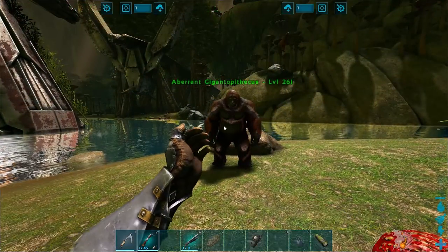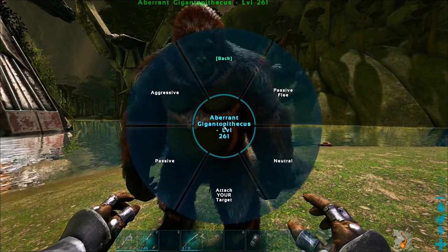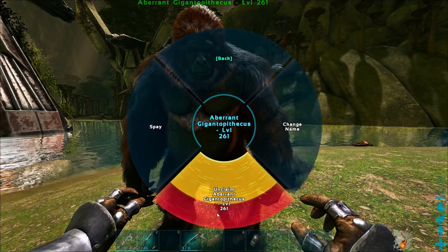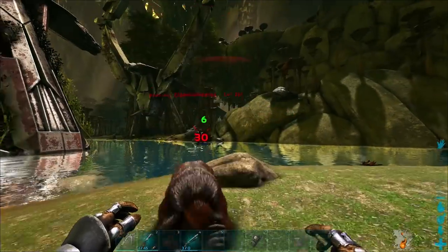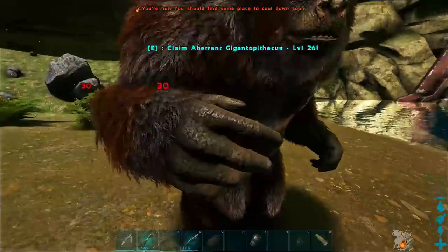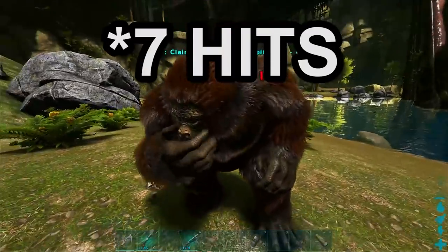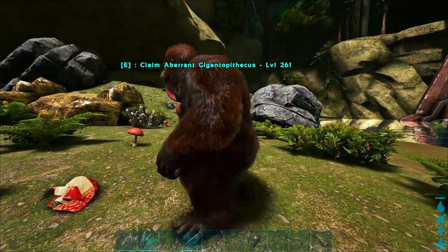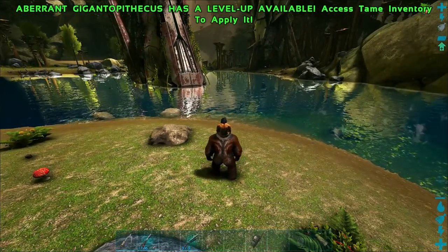Back with the Gigantopithecus — all new set of flak armor. Make sure it's on neutral. 13 hits is what we've got to beat. It's hit me for the exact same amount — 30 damage. Nine hits! Nine hits broke the armor. So it definitely degrades armor quite a bit quicker, especially considering it was hitting for the exact same amount.